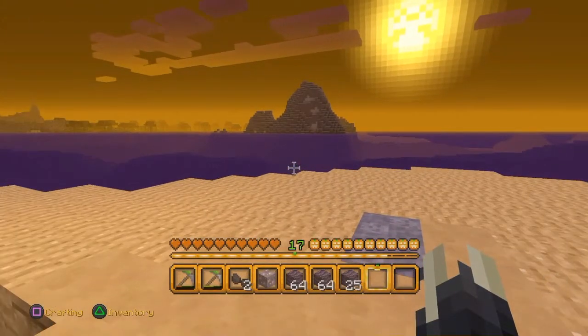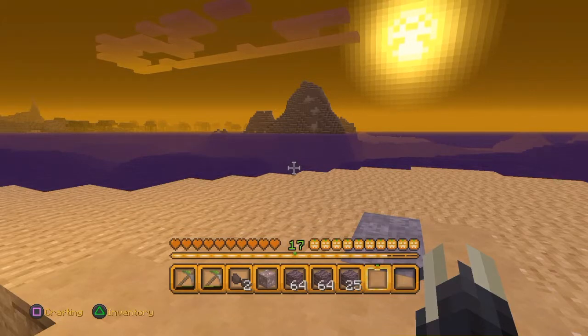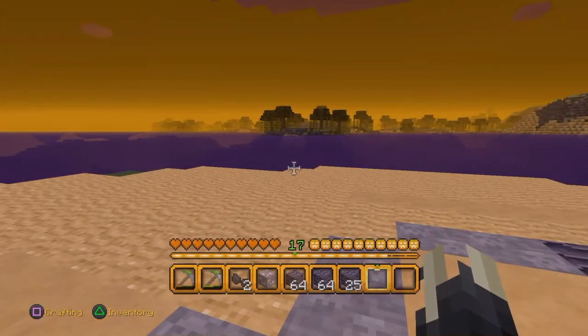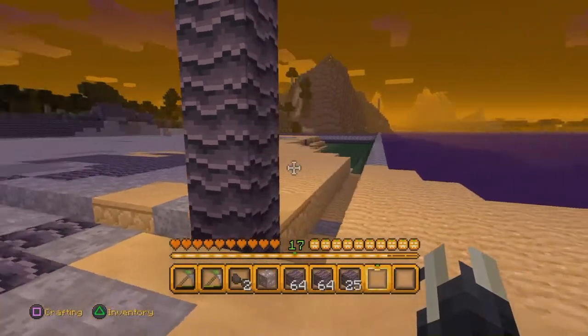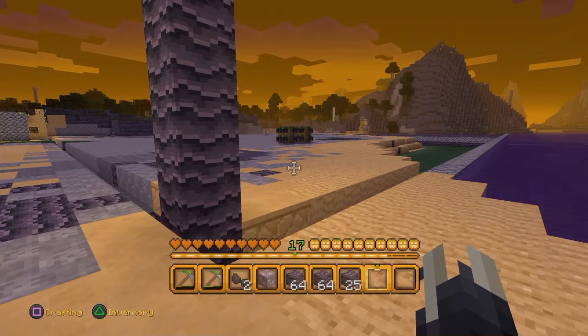If you look over there, that little island is a mushroom biome that I found, and it's got a mushroom on it. Over there is a small jungle biome. And where I'm standing right now, if you look to your left and right, you can see some dirt pillars.